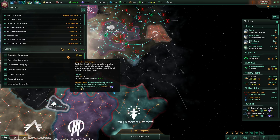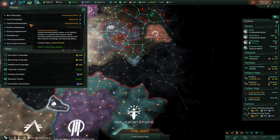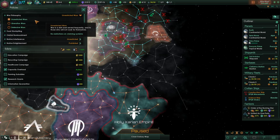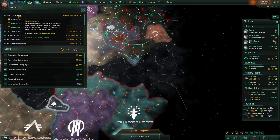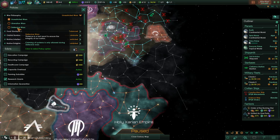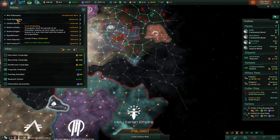We should have a look at our overall policies. Our war philosophy is unrestricted wars — basically war is best served frequently. I feel like this makes sense as militarists. Liberation wars means we must further our own interests even when they run contrary to the interests of others. Claiming other systems is only allowed during defensive wars. I don't think we'll change this — it means we cannot declare wars freely, so that's fine as it is.